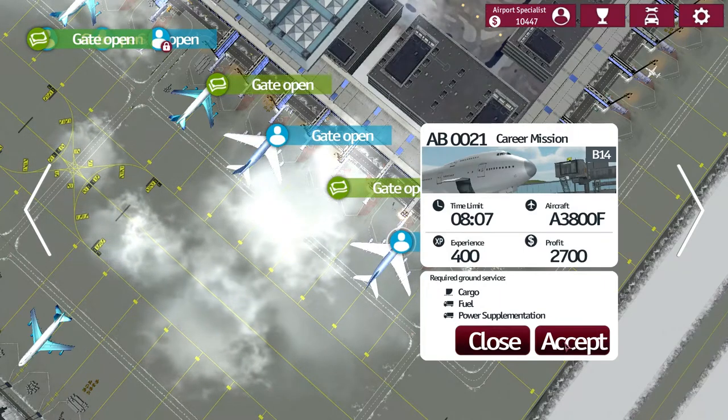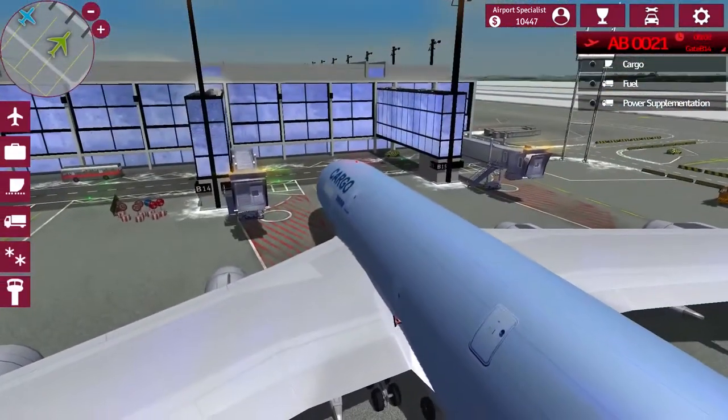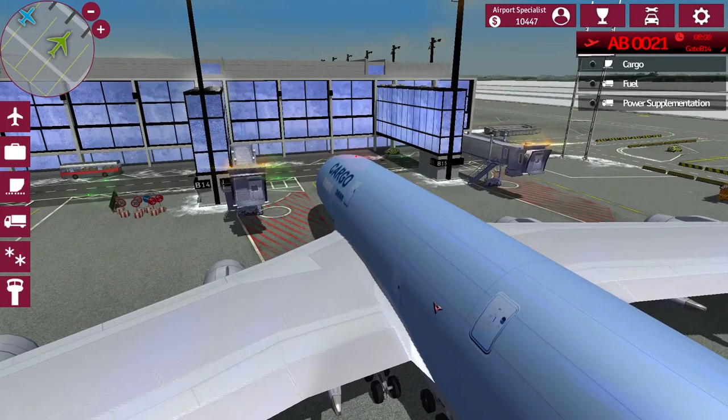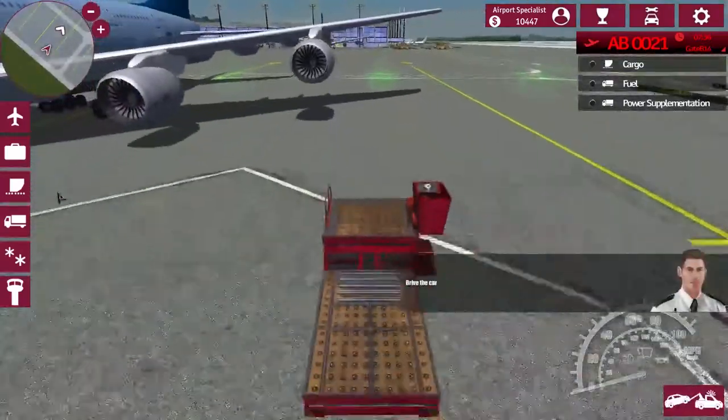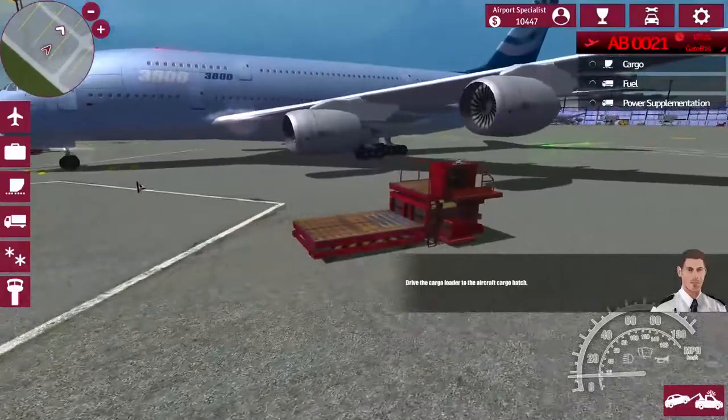With Airport Simulator 2014, they at least gave us other aircraft to use. So let's take a look at this guy. It is different in the fact that it's a cargo A3800, instead of just the regular A3800. So I guess it's different in that sense. Let's get the cargo up to it - let's use the loader.